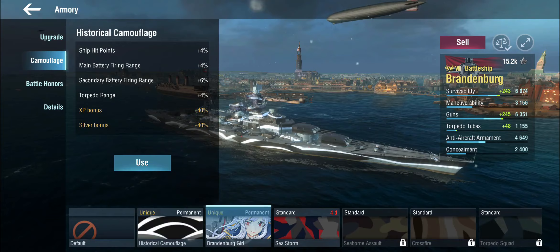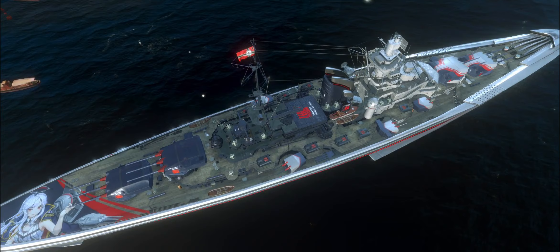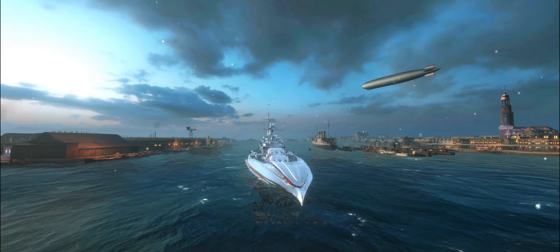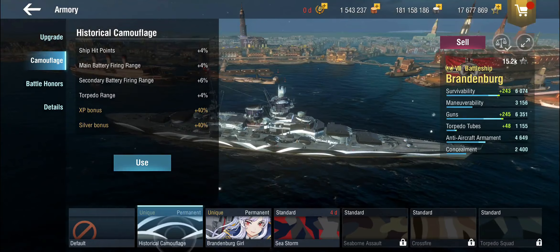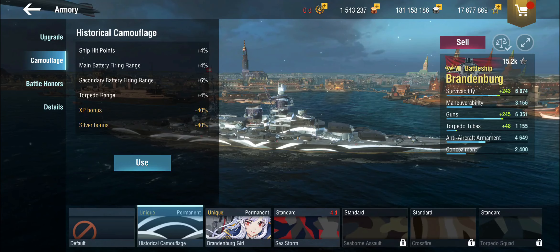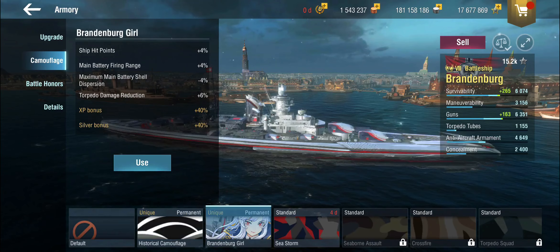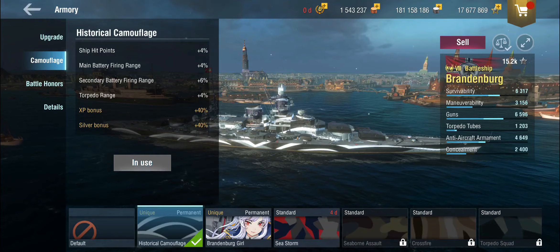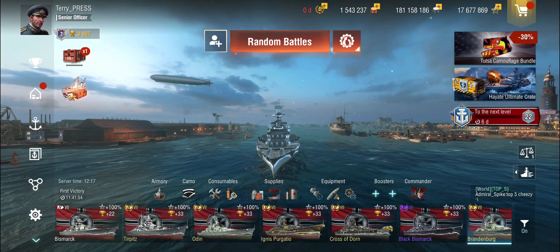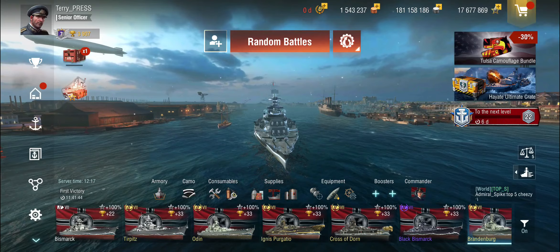What would be a German battleship without the Historical Camo? There is also an anime bundle available right now. If you'd absolutely like to paint a silver-haired anime girl at the back of your German battleship and have some form of chicken in the front, be my guest — it gives hit points, range, better dispersion, and torpedo damage reduction. Or you could take the Historical Camo, which gives better hit points, better range, better secondary range, and better torpedo range — which is what you want on these ships. I'm going to play with the Historical Camo, because it's a German battleship.